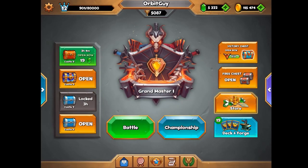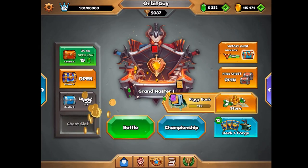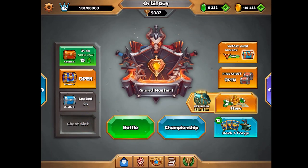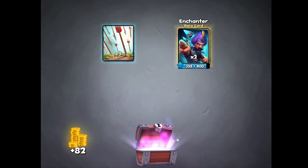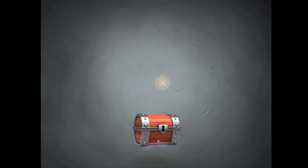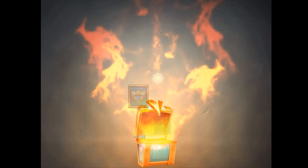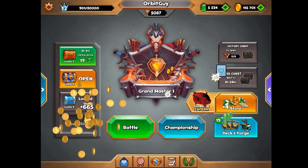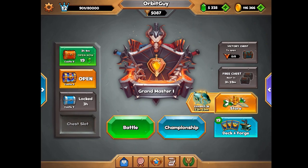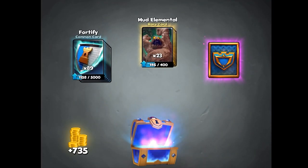There was a legendary chest you just saw there — I got an Archer Queen out of that one. We have some other chests that I'm going to open up here as well, a whole variety of them. I'm going to do a mythical as well as some magical ones, so maybe we can get another legendary card out of them.